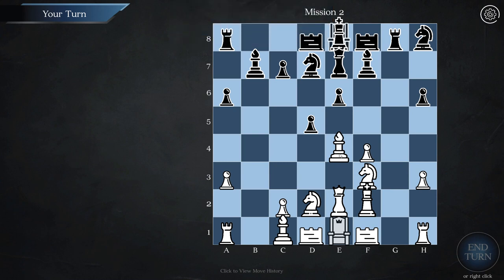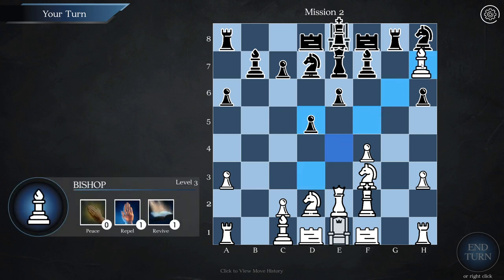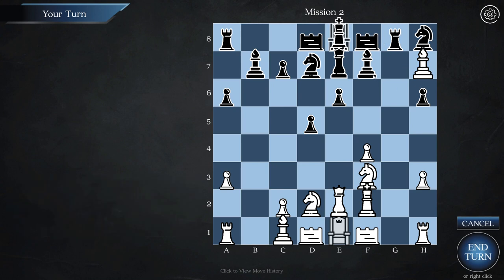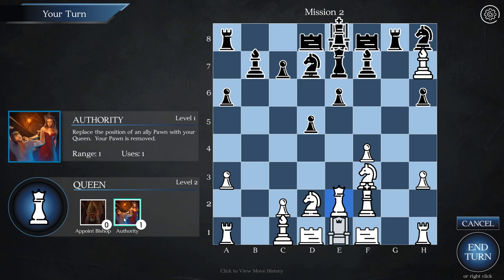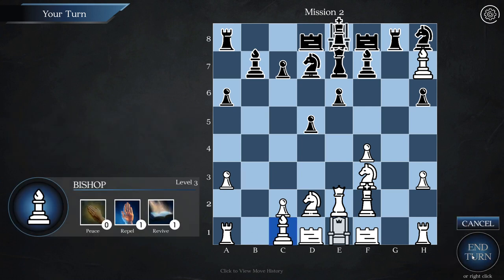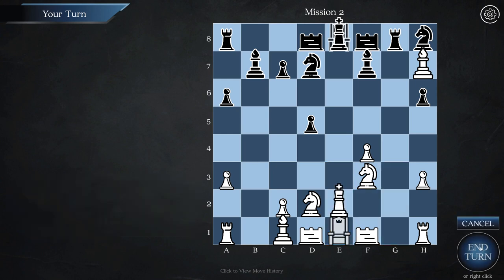This is not a great move. I could however move this way and sort of threaten their tower. If we take the tower they'll take my bishop, but we're still in a fairly interesting position. I can also just replace the position of an ally pawn with the queen, but that's not really useful right now. They used the double ability, but I could destroy the queen — and remember I do have 'revive' so I can easily revive my queen when needed.